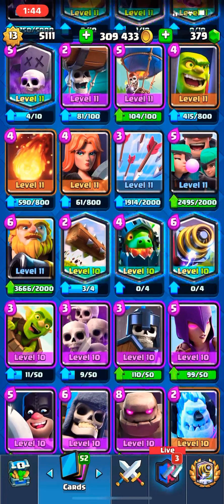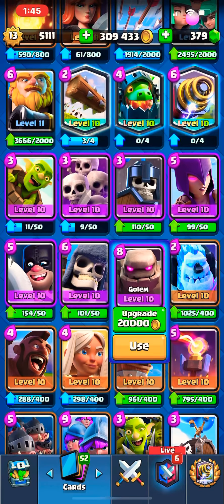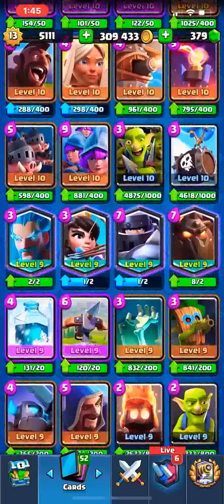Executioner needs a little bit of an HP nerf. Executioner has way too much health. If I'm using the Golem deck I'm okay with it because it has a lot of health and holds things down, but if I play any other deck like my Pekka deck or Giant deck, Executioner gives me trouble. It just keeps chipping away at the tower with that little bit too much health.